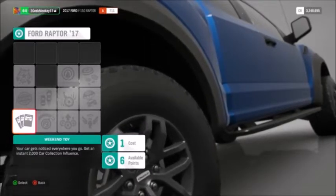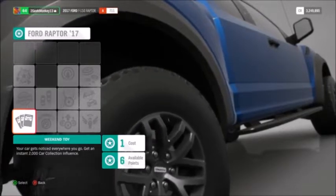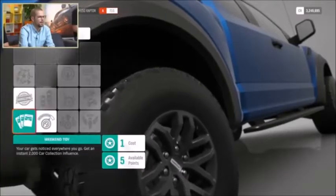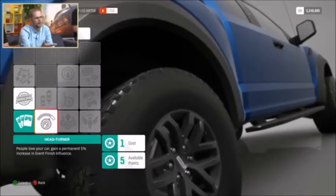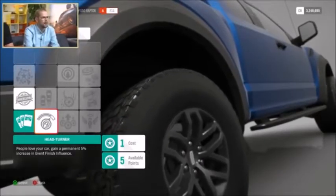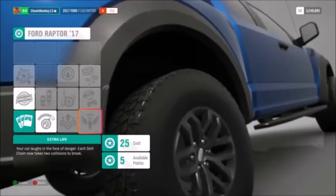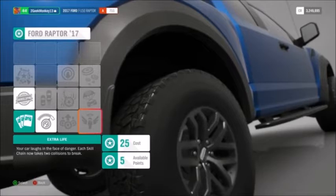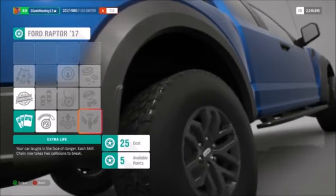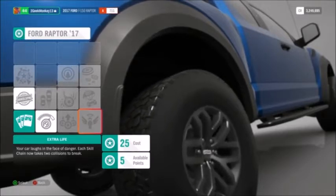Starting in the bottom left, there's something that gives you instant car collection influence — that goes towards your campaign. There's also a bonus for event finish influence. A big favourite is Extra Life — each skill chain now takes two collisions to break. That's absolutely brilliant, especially if you want to get those drift zones and do them perfectly.